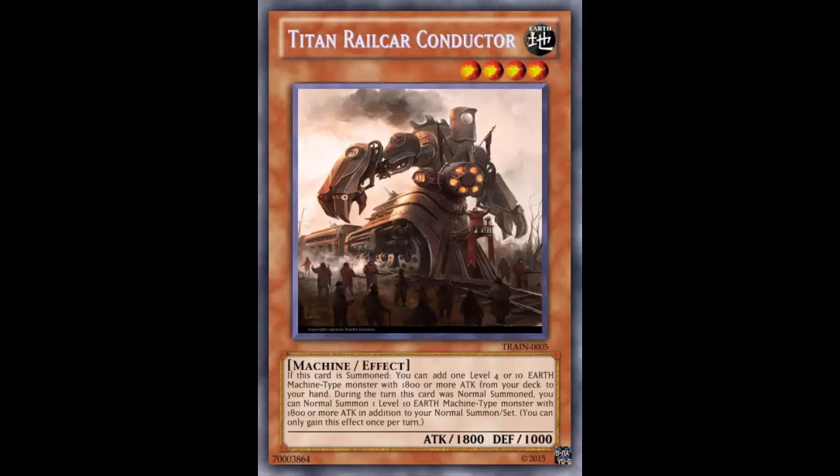The creator of this card said: 'It came to my attention that trains need a searcher. They have Ruffian, but MST means the field spell isn't always reliable. With Titan Conductor, trains have their own half-Stratus. However, trains kind of need their normal summon, so I found it prudent to give this card a Caster-like effect but restricted to Level 10 trains specifically.'